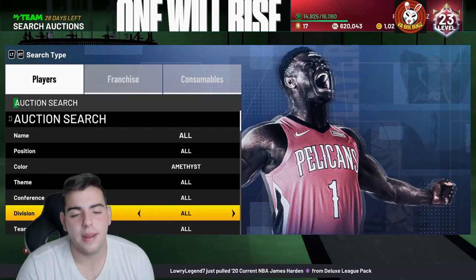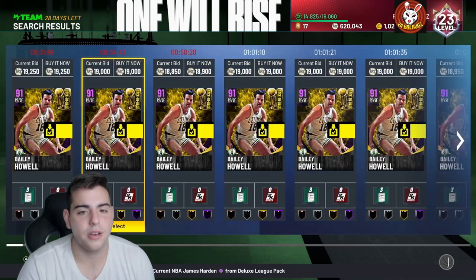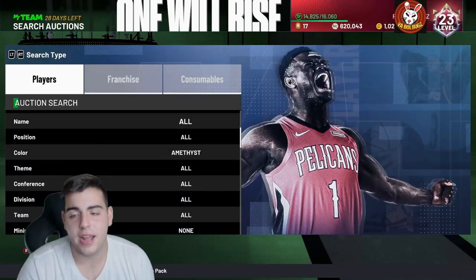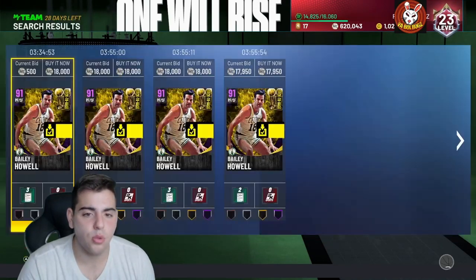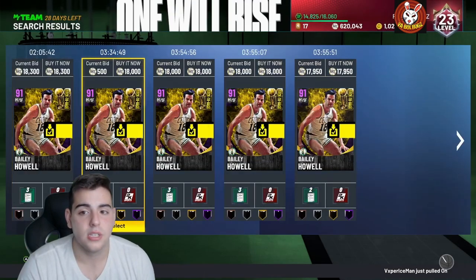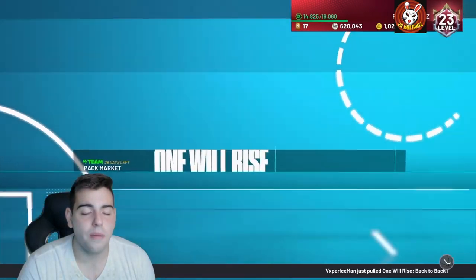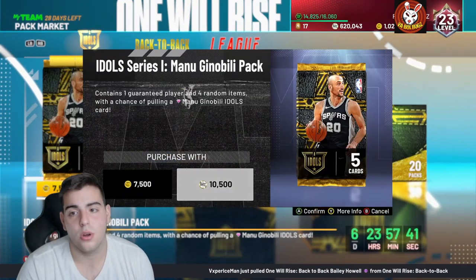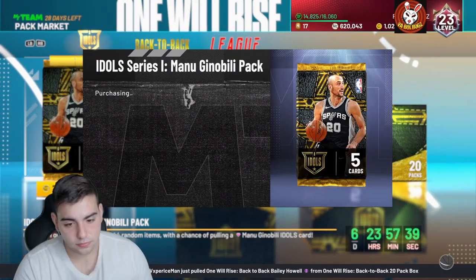Maybe we'll pop 10 packs. I don't want to pop any packs, but we're probably going to do it anyways. I'm honestly nervous. Pack luck has been really bad so far this year. I pulled one diamond, but I also spent like 300,000 MT on packs. We'll see what's going on. Let's pop these. If we get Manu Ginobili, just know I'm screaming. Wish me luck.